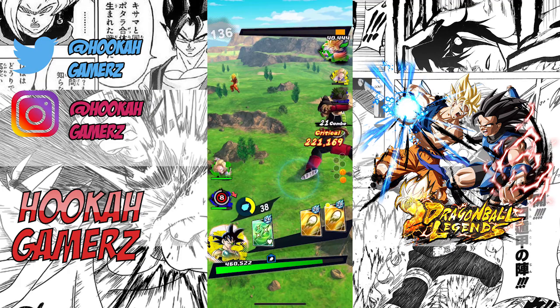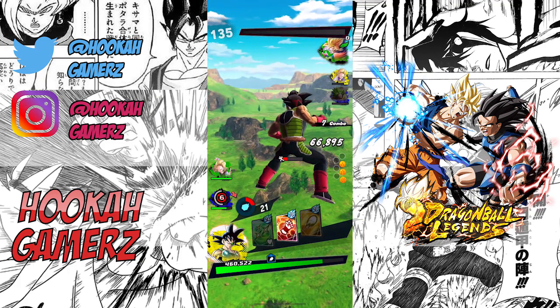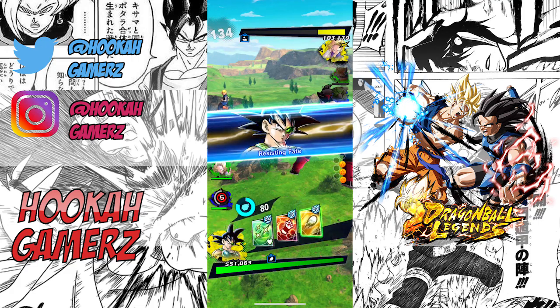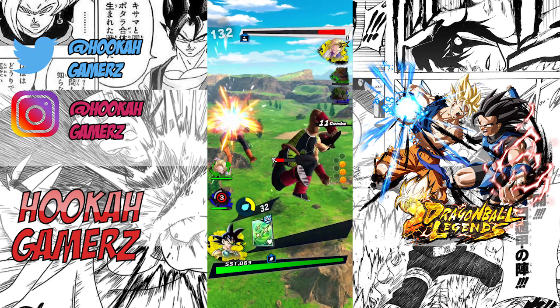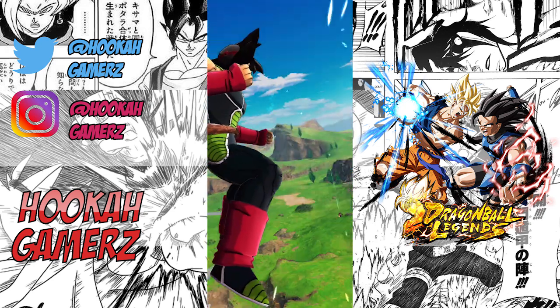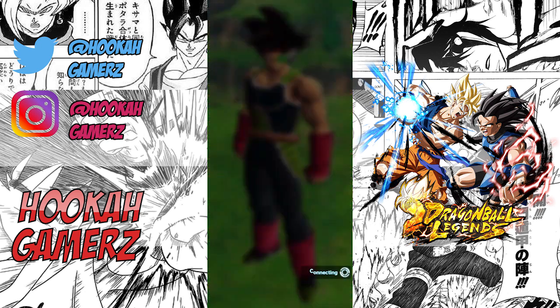Let's just bring Bardock again — he gets a buff from Raditz as well, and that should be it. Android 18 should be just about gone. Don't forget to like, comment, and subscribe. Hopefully this was entertaining as well as a little informative. Don't sit on the extreme units — buff them up, and if you don't have the SP unit, just use them instead.